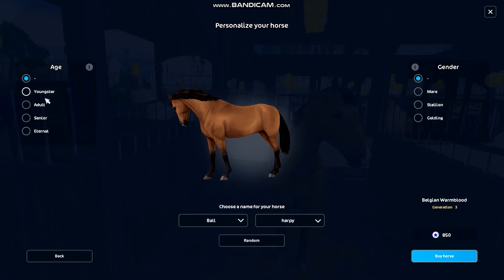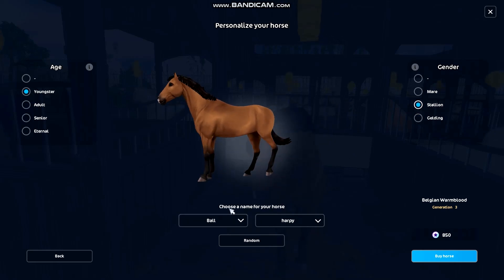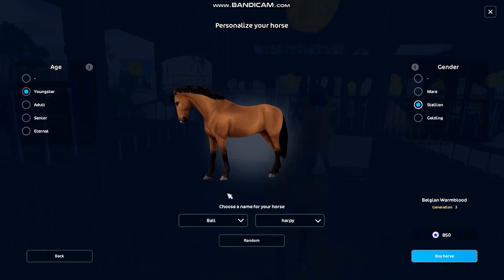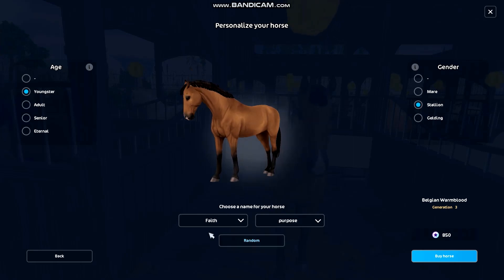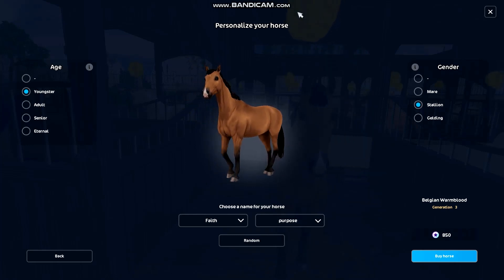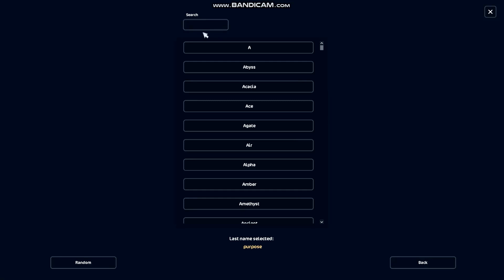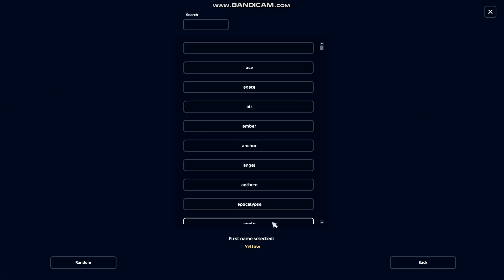Does this look like a gelding to you, kind of like a youngster? Actually, shouldn't he be a stallion? Yeah, we'll make it a stallion. What should I name him? Harp? What about Willow? But he's a boy. What about Yellowstone? I feel that would be a really nice name, like the national park. Let's search it - alright, Yellowstone!